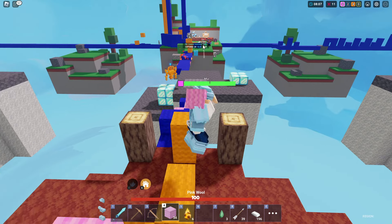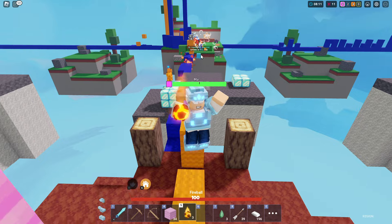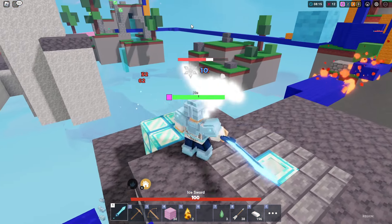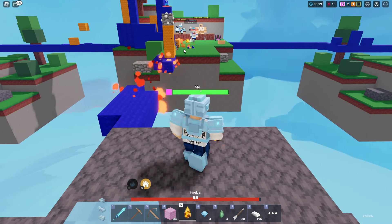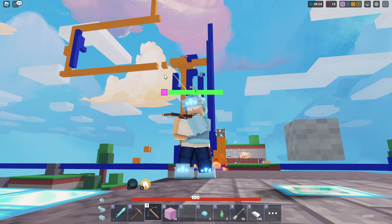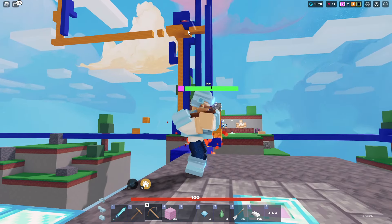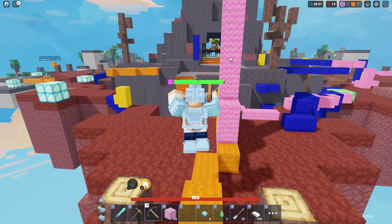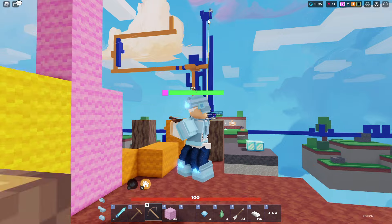We're going to the middle to grab a bunch of resources — we own the place at this point. Got a two-stack emerald; the other nodes haven't been touched. Some enemies are nearby — breaking their bridge. They are not surviving those odds.